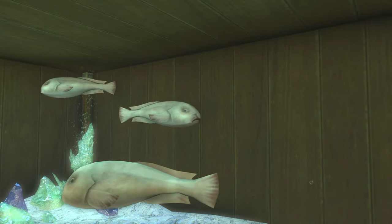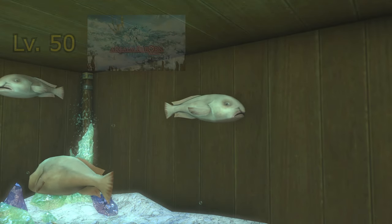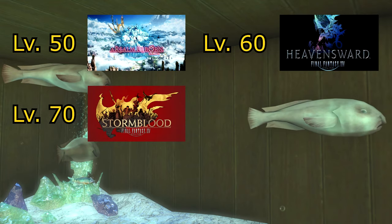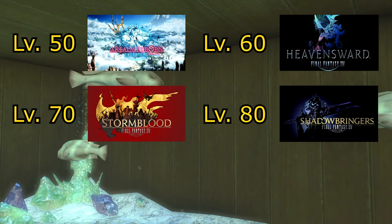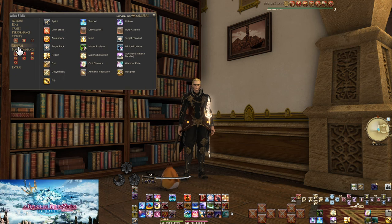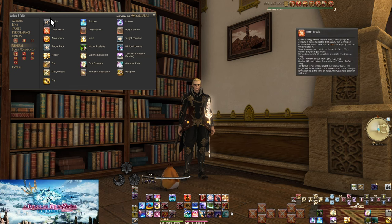All tooltips will be shown at the level cap for each section: Level 50 for A Realm Reborn, Level 60 for Heavensward skills, Level 70 for Stormblood, Level 80 for Shadowbringers, and Level 90 for Endwalker. I also recommend all players add Sprint and Limit Break to their hotbars, both found in the general tab of your actions menu.